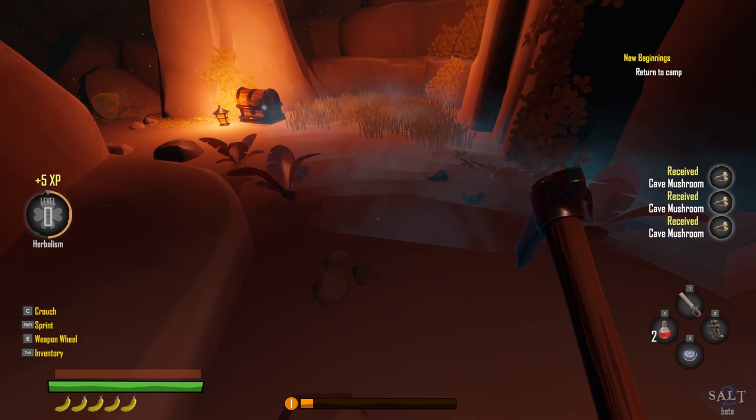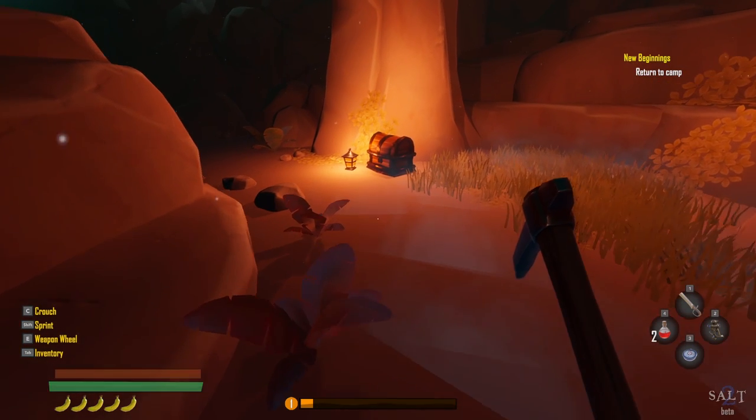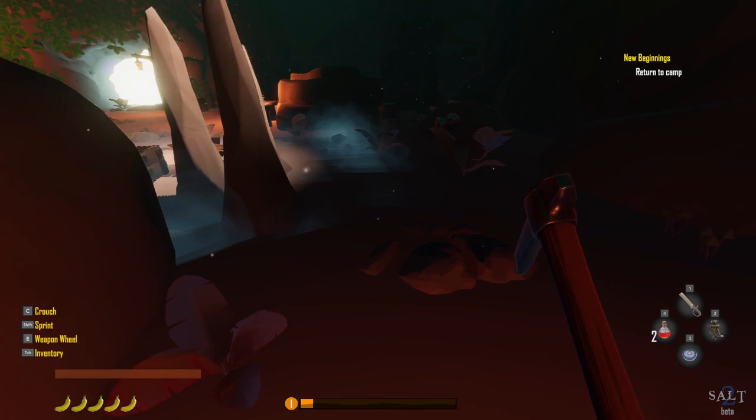I'm getting levels but as far as I know the skill trees don't do anything yet — they're under construction. Keep in mind that even when it comes out on September 20th, this game is early access. The tutorial explains: throughout your adventure you'll discover crafting recipes — interact with them in your inventory to learn them, then craft using the appropriate crafting station. You can see all learned recipes in the known recipes section of the pause menu.